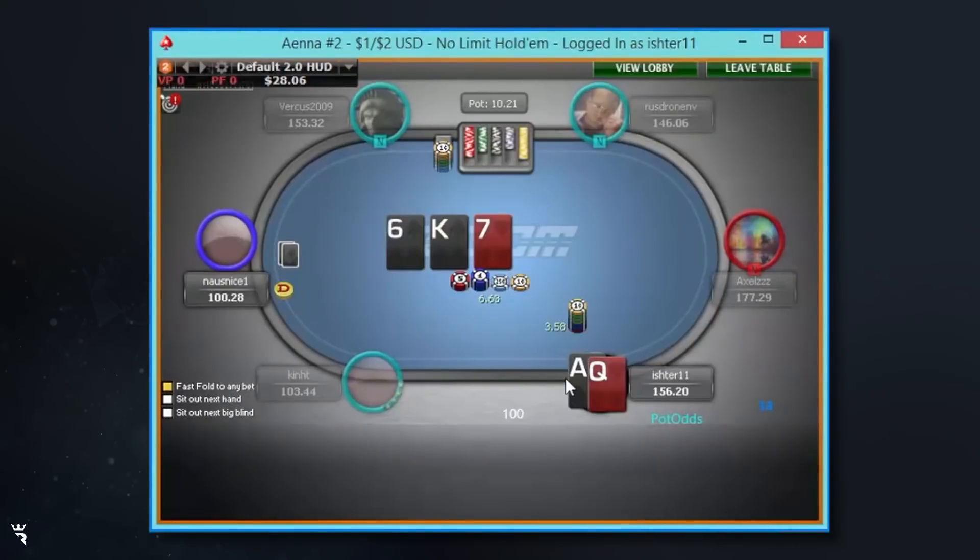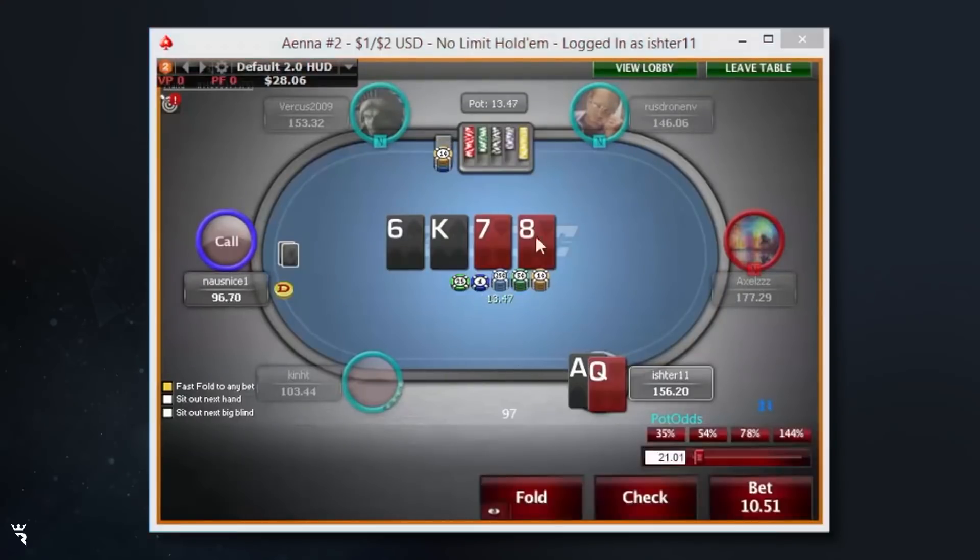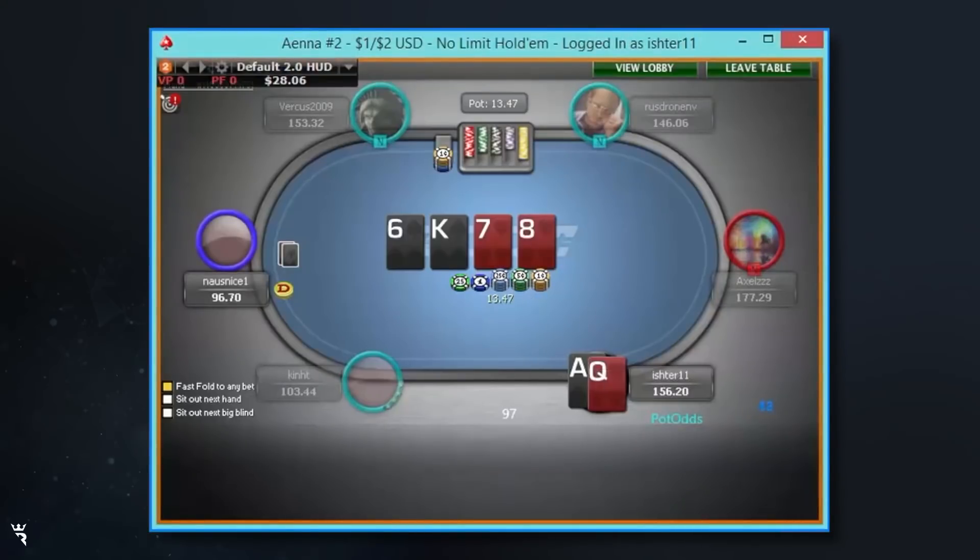Here with the blockers to king-x and a backdoor nut flush draw, I'm going to continue here. I'll barrel most turns with this hand aside from any 8, 9, or 10, and now I'm going to put this into my check-fold range.